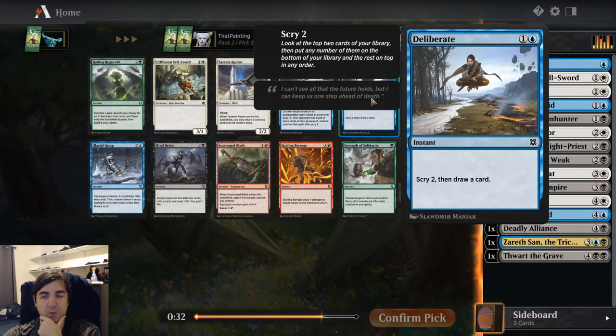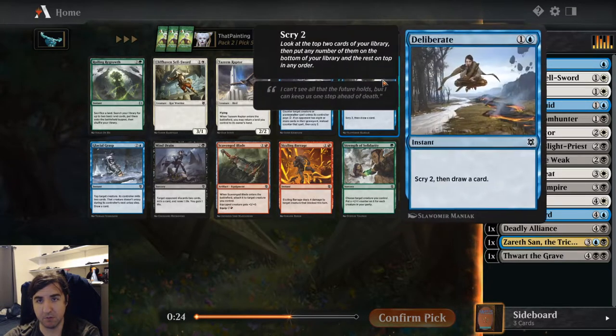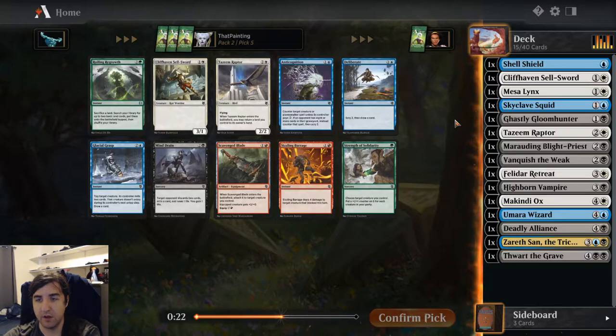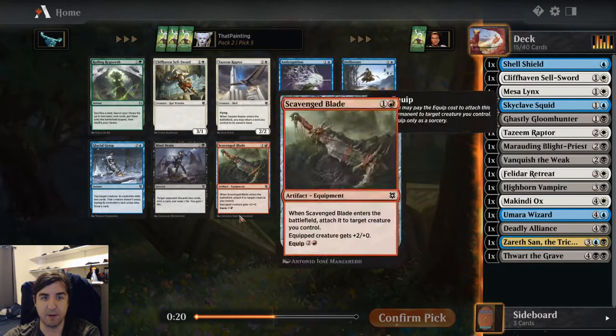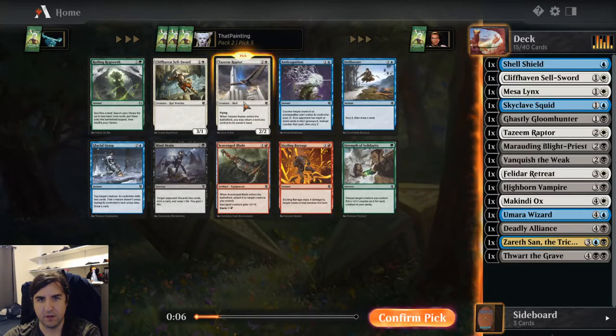Anticognition and Deliberate — it's a nice little combo to have in your deck, holding up two open mana and being able to either counter something or draw something, or Scry 2 draw a card if you choose. There's another Tazeem Raptor, another Sellsword, a Glacial Grasp, and a Mind Drain — a lot of different directions. I'm taking the Raptor.